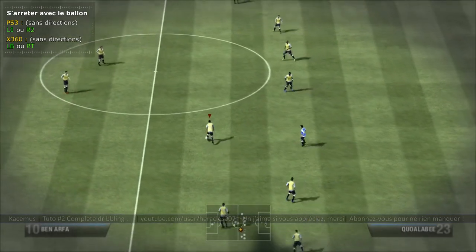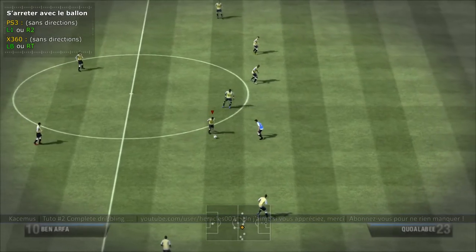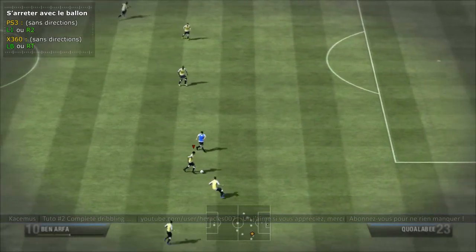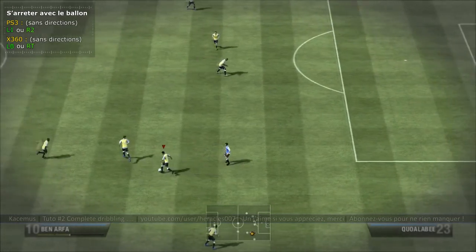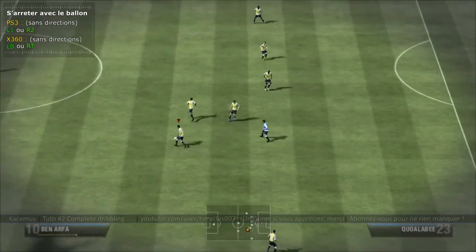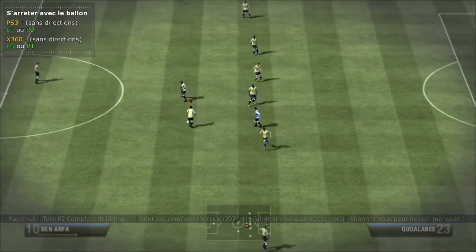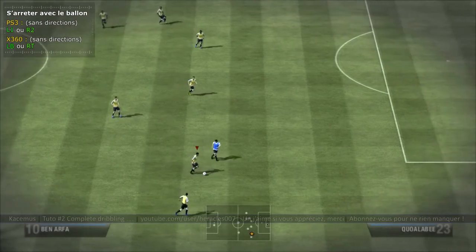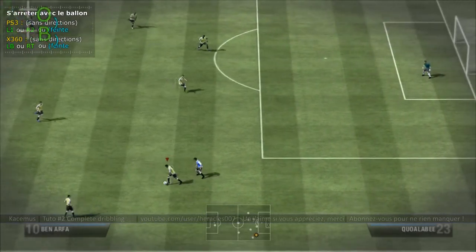Une autre façon de s'arrêter est tout simplement d'effectuer une fin de frappe. Je pense que tout le monde est au courant des combinaisons, néanmoins je vais quand même les expliquer. La fin de frappe : il suffit de tirer et d'appuyer sur passe très vite avant que le tir s'effectue. C'est Rond et Croix sur PS3, B et A sur Xbox 360.